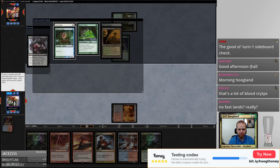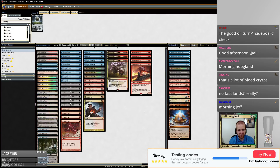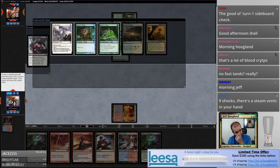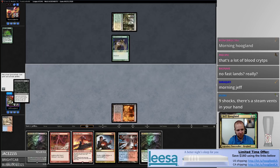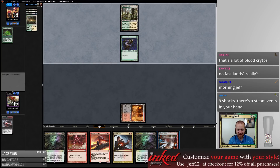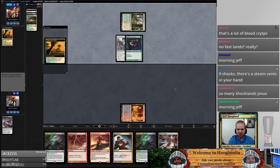Also we're just like stone — do I have Lilianas in this deck? I have zero Lilianas, all I can do is race. I guess I'm taking spider umbra. Oh there's a Steam Vents in my hand. Oh lord. Six shock lands in three-color decks should really be the ceiling unless you have a very specific reason.